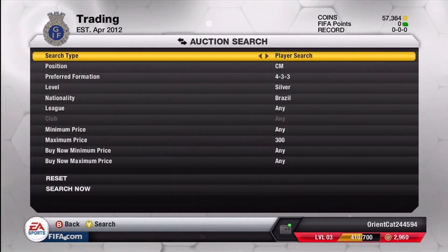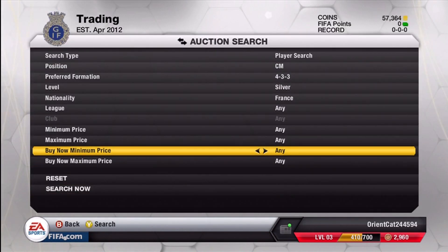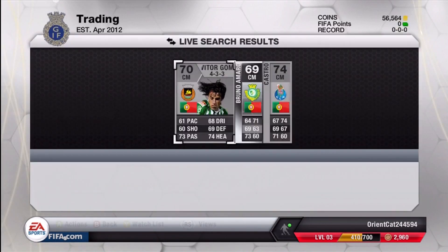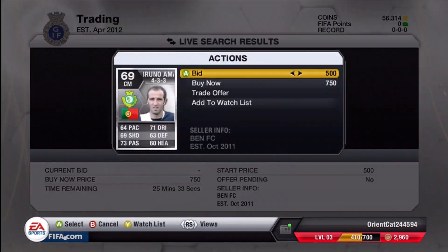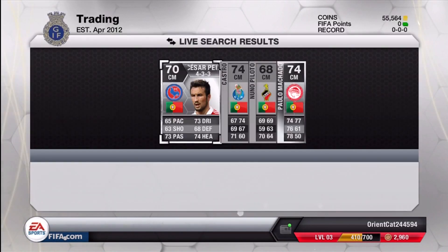Later in the video, Brazilian players' prices do go up a little more. Moving on to the French players, keep in mind when you're doing this that these nationalities of players' prices do fluctuate quite a bit on a daily basis. So Spanish players later in the video are going to go for a little cheaper, and Brazilian players — I believe I sell them for up to 2,000 coins — so keep that in mind when you're doing this.